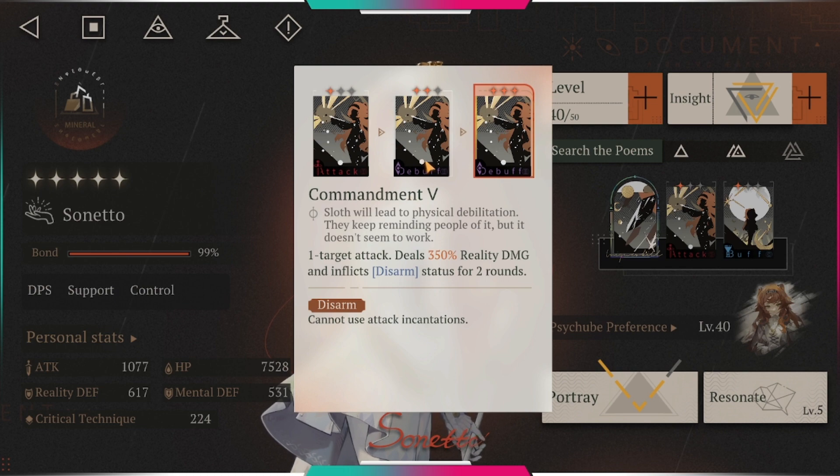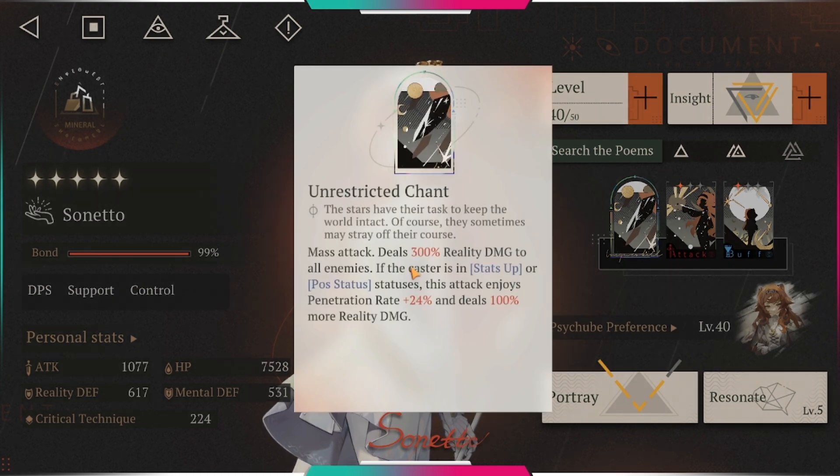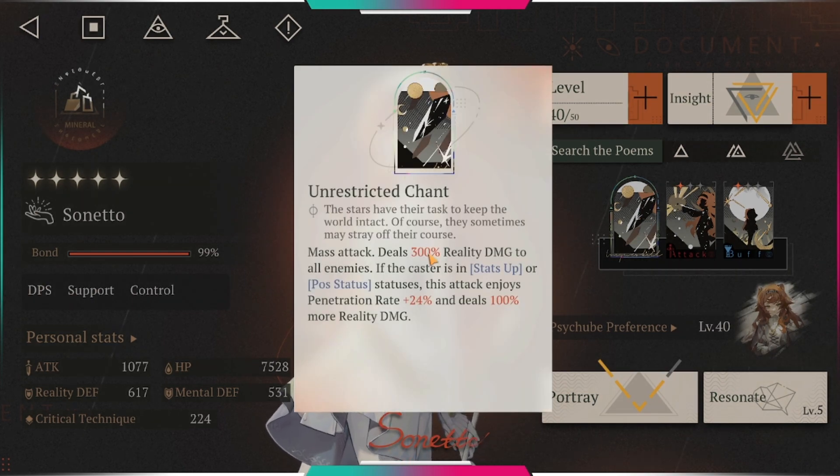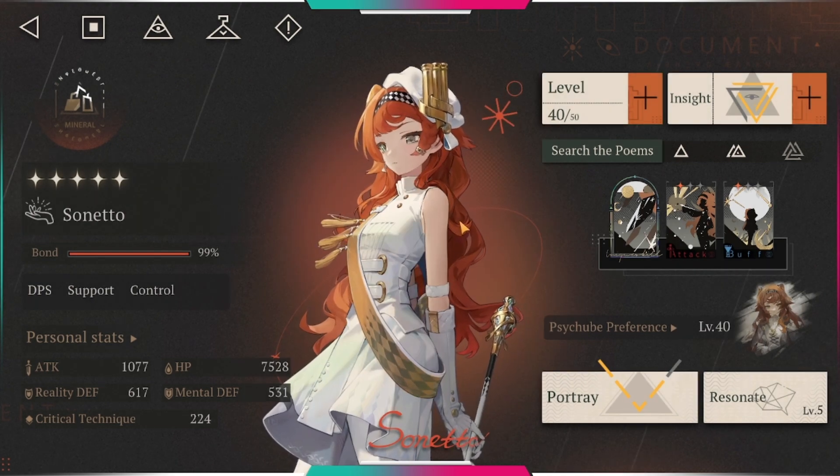Her ultimate is crazy — it does so much damage. It's a mass attack dealing 300 reality damage to all enemies. If the caster is in stats-up or pause status, this attack enjoys penetration rate plus 24 and deals 100 more reality damage. So before you use her ultimate, you want to make sure you use her buff first. If you don't have her buff up, her ultimate is not going to do that much damage. You want as much penetration rate as possible because she can basically ignore mental and reality defense.